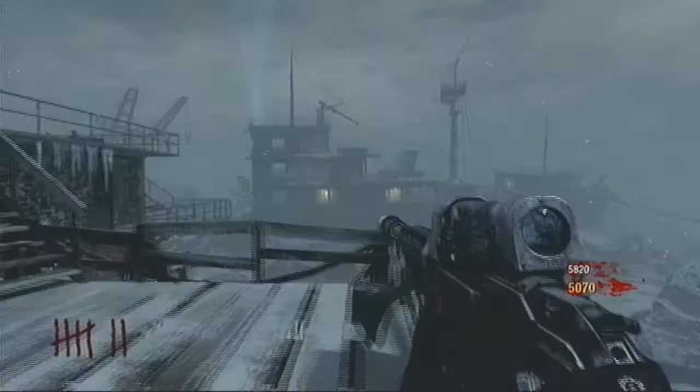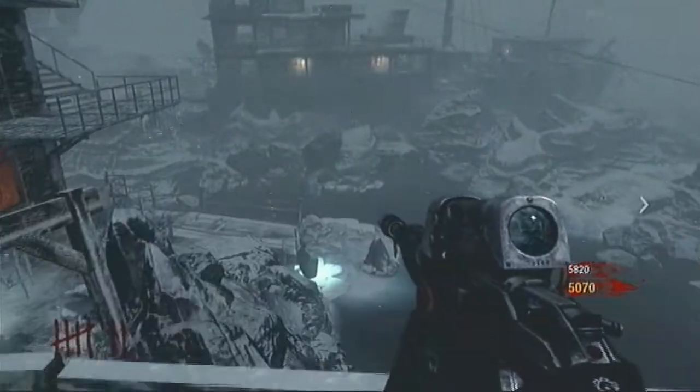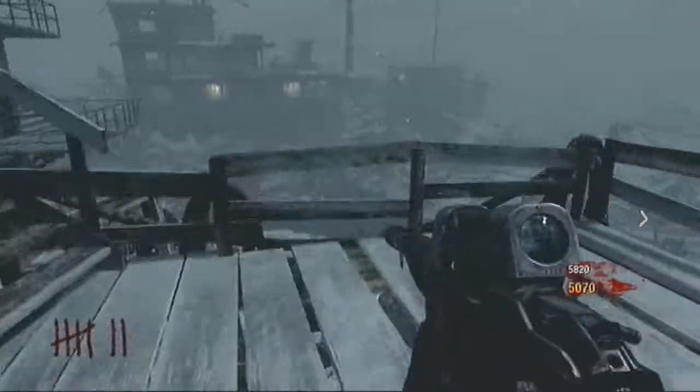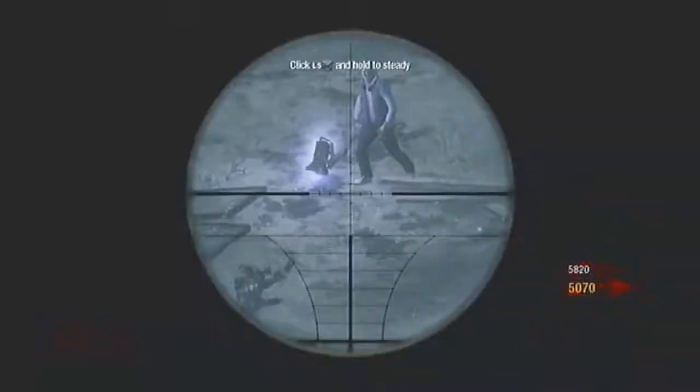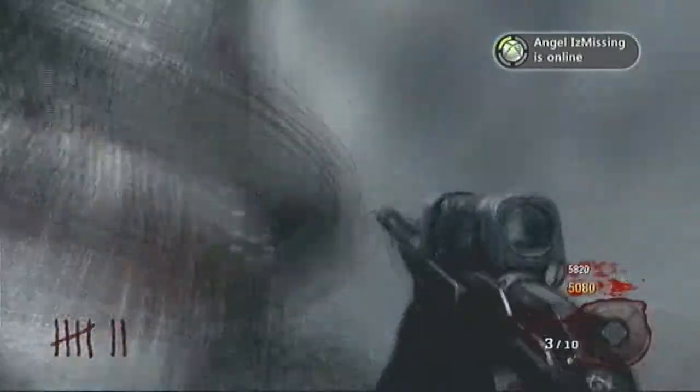When it's upgraded, it makes George go into the water for a round. That's the only thing the VR11 does to George. You have to kill him with conventional weapons like the RPK, Scavenger, Ray Gun — any gun you get from the mystery box. You can kill him with any gun in the map except the VR11. It does nothing to him.